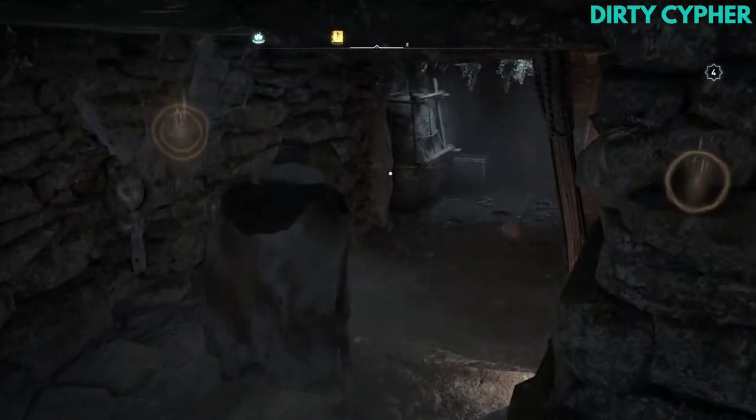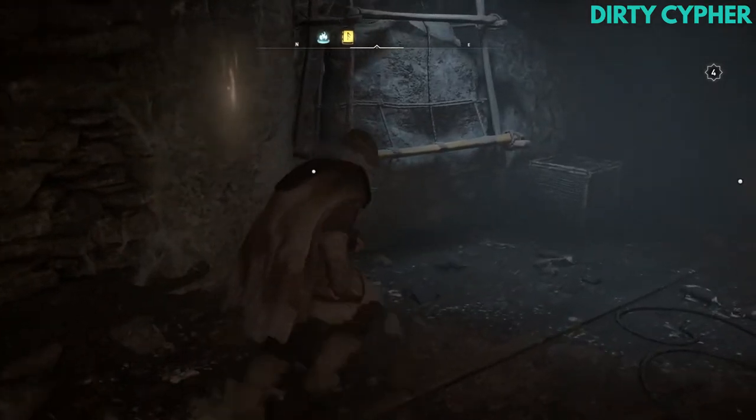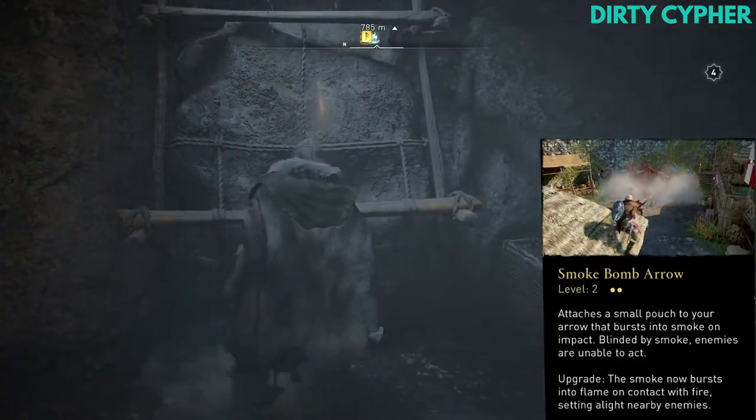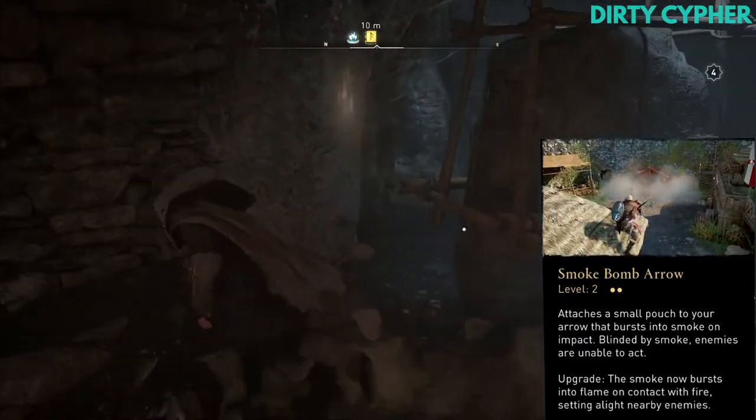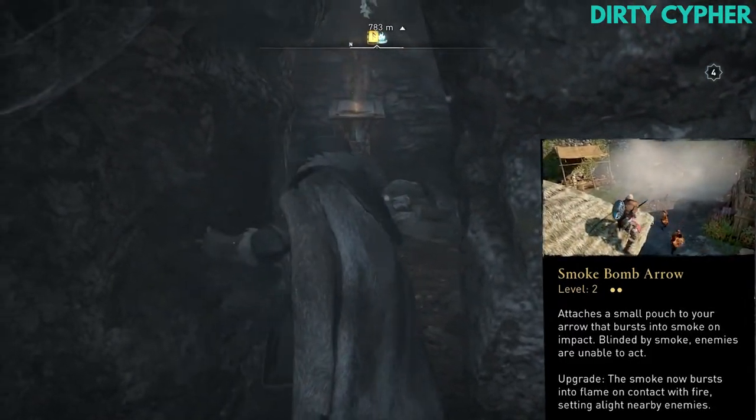Once inside the cave, you will find the Smoke Bomb Arrow ability. The Smoke Bomb Arrow ability allows you to attach a small pouch to your arrow, which bursts into smoke on impact. This will stun enemies for a bit.